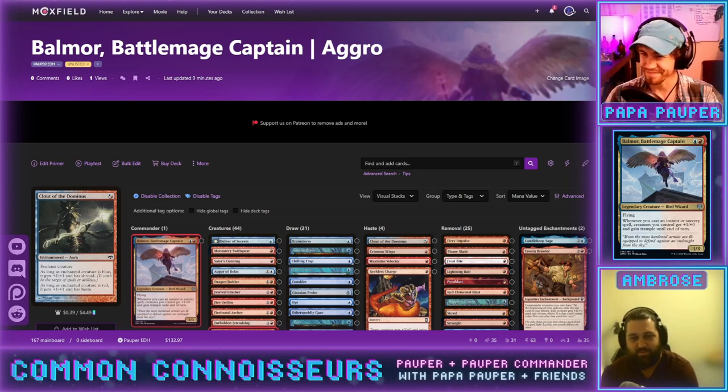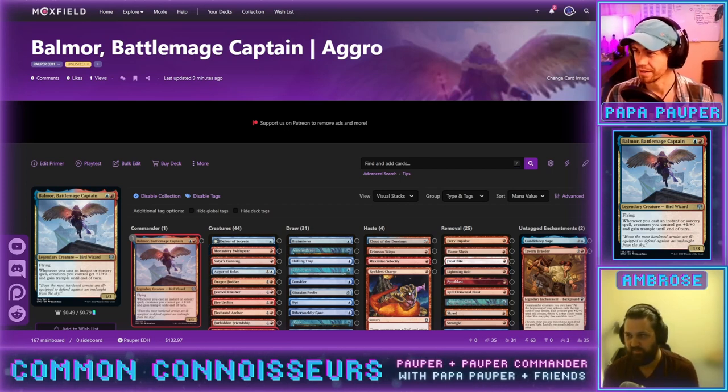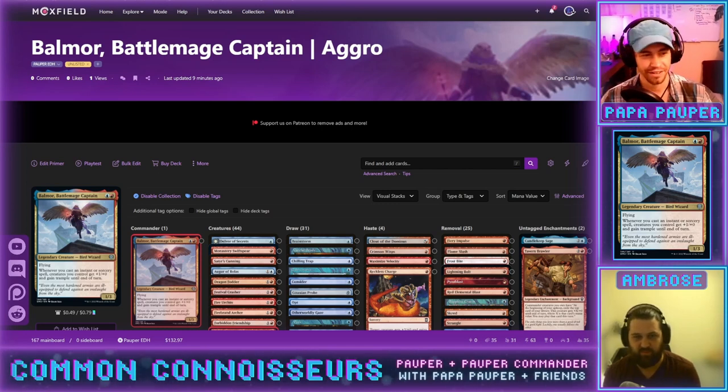We've got a really fun commander in Balmore, Battle Mage Captain. This card rewards you for casting instants and sorceries, granting all your creatures an anthem as well as some evasion. When I initially looked at it, the things that stuck out were the two mana cost, the three toughness, the evasion granted to creatures, and the evasion on the commander itself.